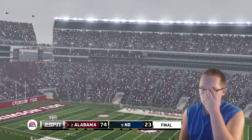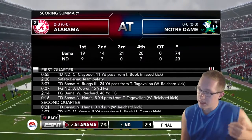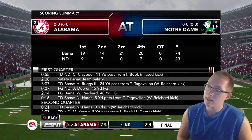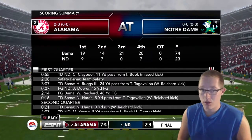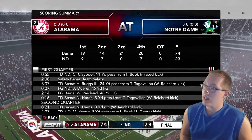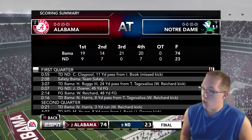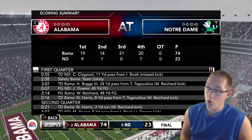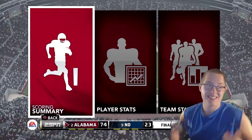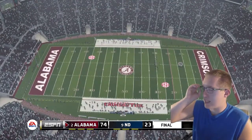Looking at the scoring summary: in the first half, Notre Dame was keeping it somewhat close. Alabama scored 19 in the first quarter, then 14 in the second. In the third and fourth quarters Alabama ran away with it, outscoring Notre Dame 21-20 combined. Notre Dame scored 9 in the first, 7 in the second, 0 in the third, and 4 in the fourth. Alabama is just an insane team.